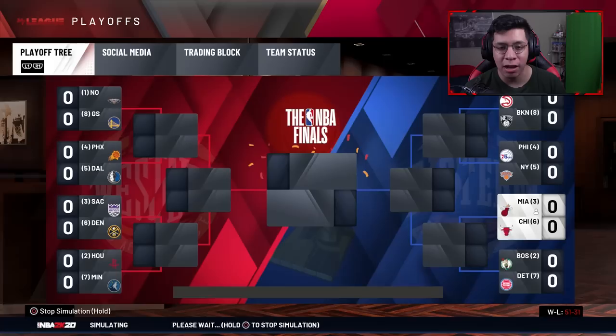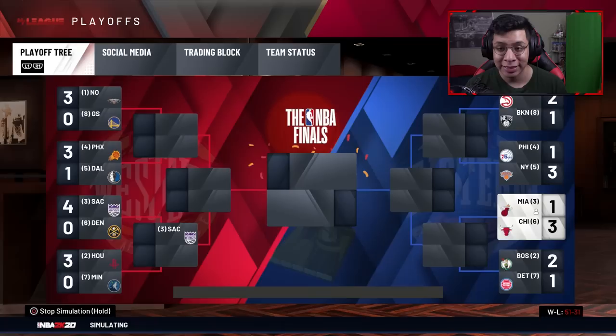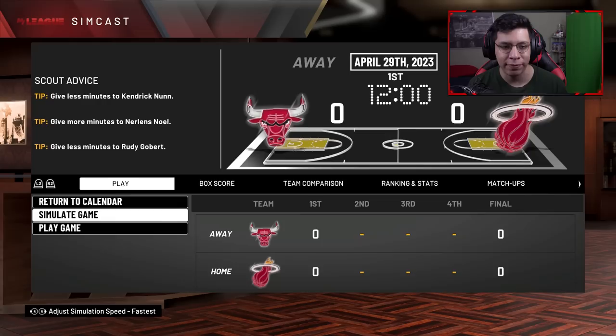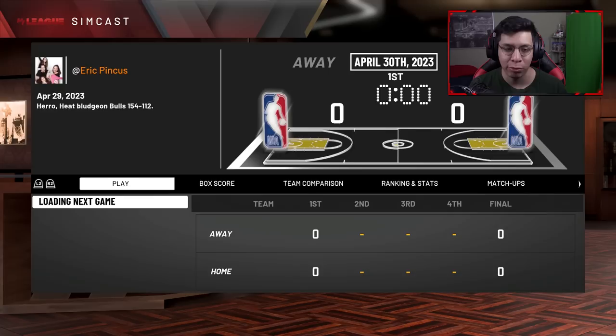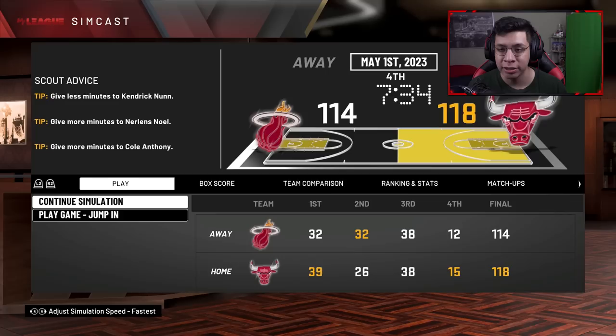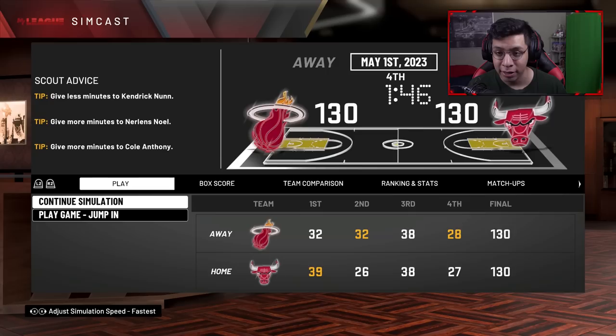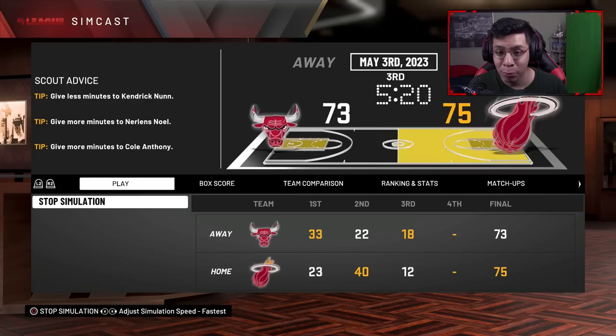As I say we should handle the Chicago Bulls easily, we lose the first two games. We go down 3-1 and then use Simcast to simulate our way back. I give Nunn fewer minutes and redistribute. We win the crucial home game in a close finish — we got it somehow. We win game seven at home as well — I'm not even scared about that one.